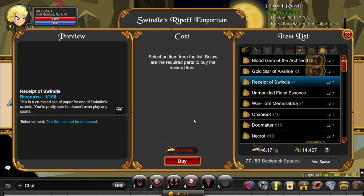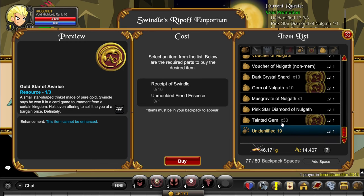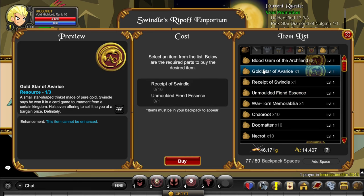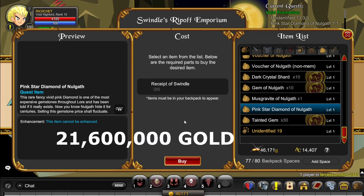This isn't the only expensive item you'll need. You'll need 1 gold star of Avarice as well, which requires 16 receipts of swindle and 1 unmolded fiend essence — the unmolded fiend essence costs 15 million gold. So in total, the gold star of Avarice and the pink star diamond of Nalgath will cost you 21,600,000 gold.